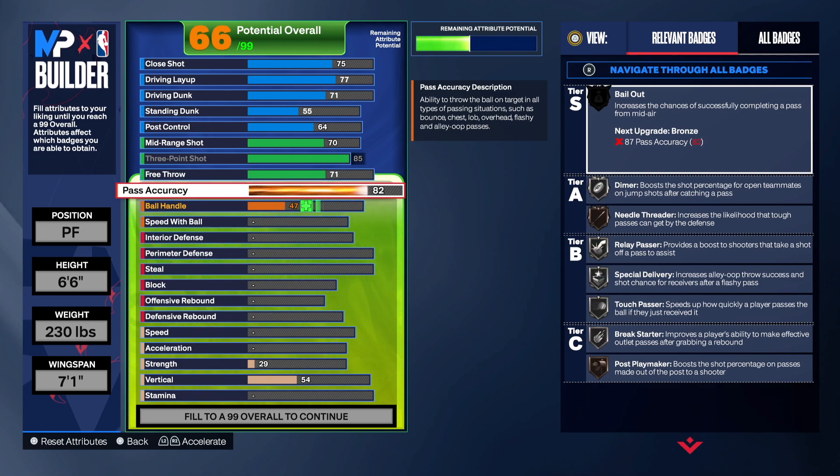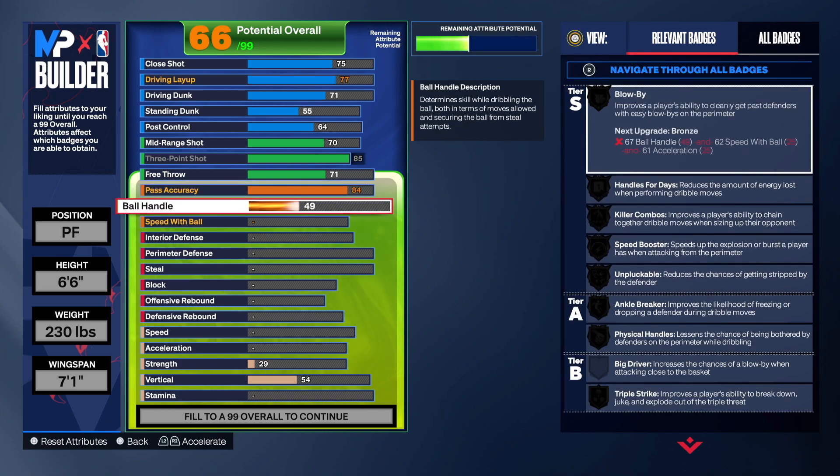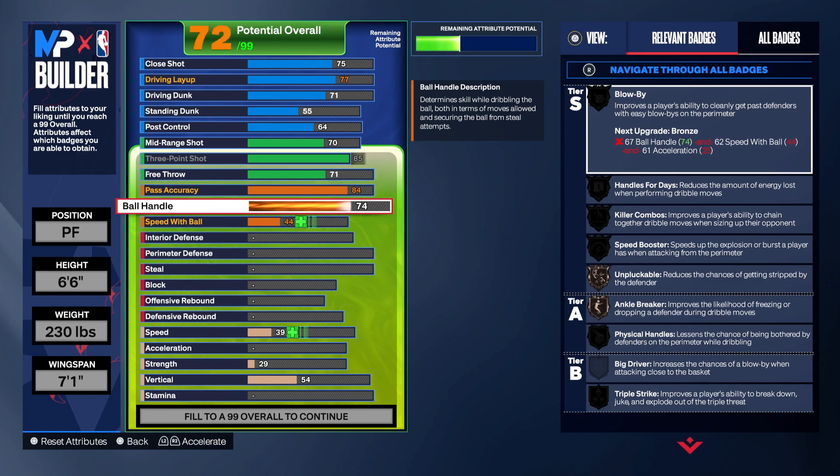Pass accuracy was 84, so that's what we're giving him. By going 84, as you can see, we get Needle Threader on silver — that's going to be essential for making those nice passes to teammates. He had a 77 ball handle but nothing changed at 77, so we can save and go 75.